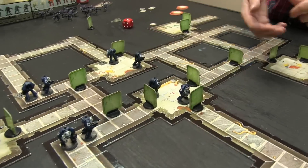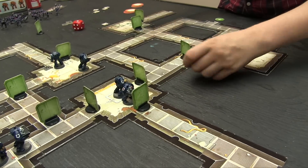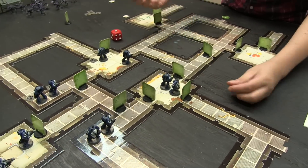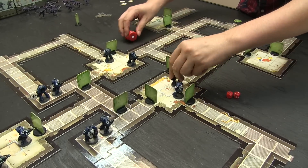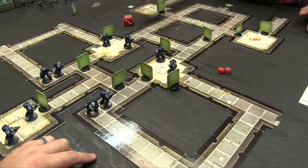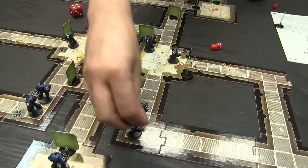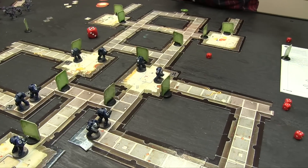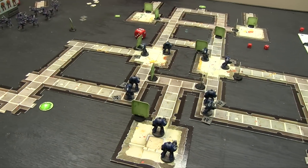More Marines maneuver: one, turn and shoot the door — sixes, nope. Continuing through actions two through five — mostly misses. Eventually gets a hit. Units going on overwatch, looking down the corridors. Remaining Marines fire at doors, establish overwatch positions. Turn one Marine phase ends with strong overwatch coverage set up across the board.